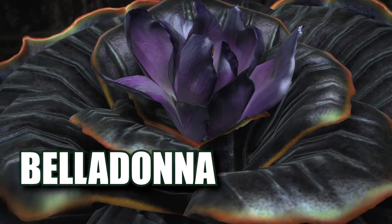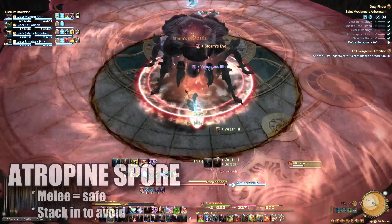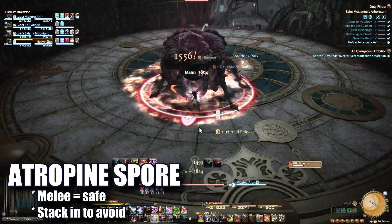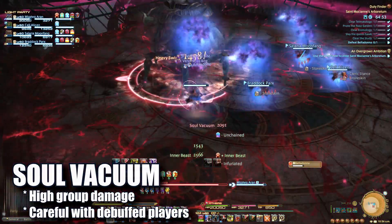The last boss is Belladonna. As with all the bosses in this instance, she has a hard-hitting tank crunch. When she casts Atropine Spore, all players must collapse into melee range. Soul Vacuum will do group-wide AoE damage — healers be ready.